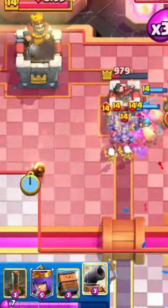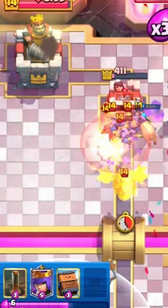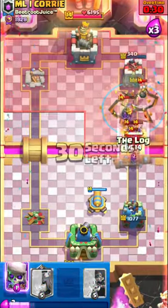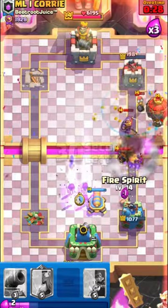Here I went for the Fire Spirit to the pocket so it splashes to the tower. The tower was so low that I could just cycle to Earthquakes and win the game.